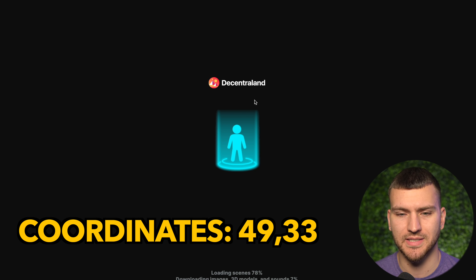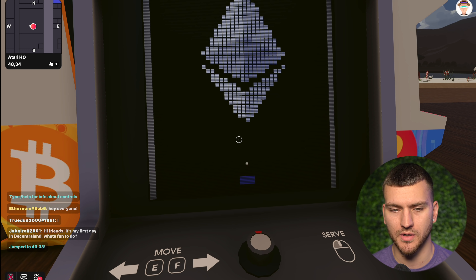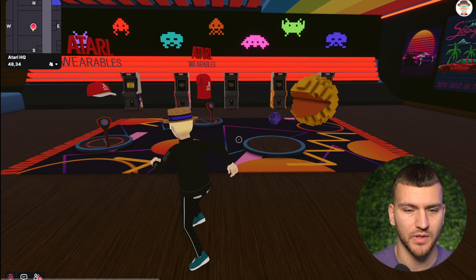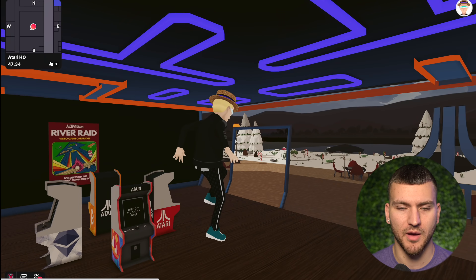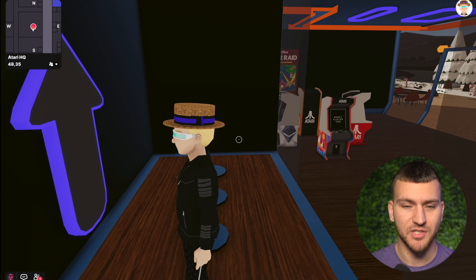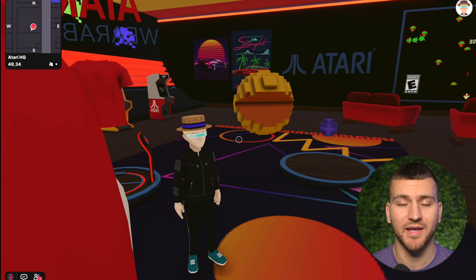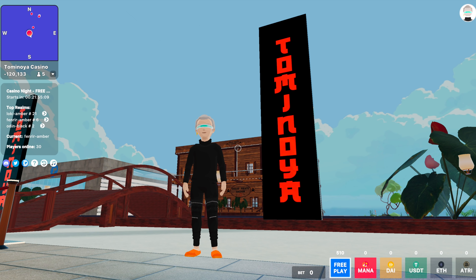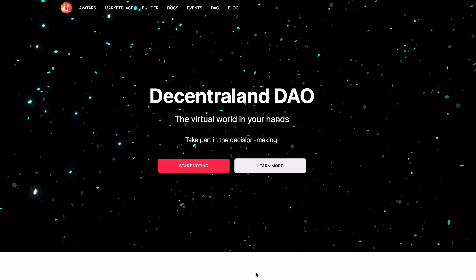I'm going to teleport to the Atari headquarters here in Decentraland, which you can also jump into by clicking one of the links in the video's description. Atari, the brand we all know and love, has its own headquarters here in the metaverse, which has the classic Atari Pong game people can play for fun. Upstairs you can grab some Atari metaverse merch in the form of NFTs. Other brands will have to do just as Atari did if they want a presence in the metaverse — they'll need to buy land. Land is scarce, owned by players, and traded freely on the market. Landowners can build anything they please, which enables a user-content driven experience.